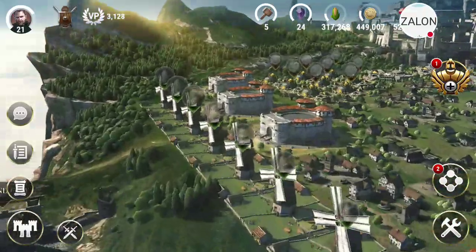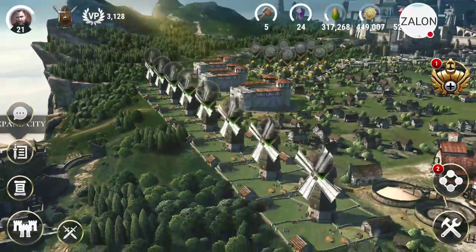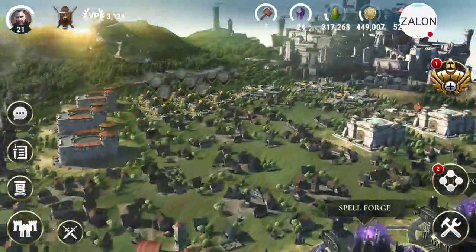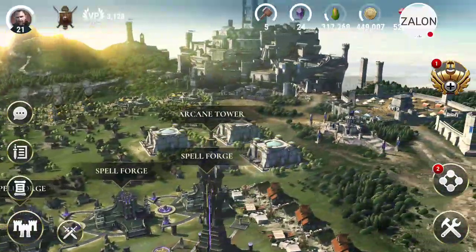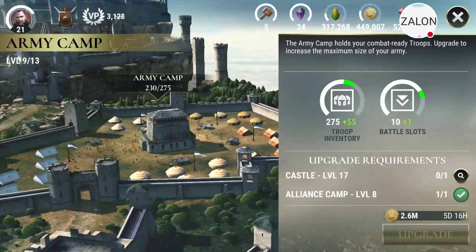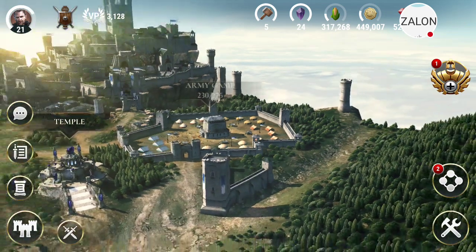Same thing here with the food. The food icons are filling up, as you can see at the very bottom there. I've collected recently, so that's why they're not that far up. I just know not to collect right now — they need a little bit more time. Another cool thing is the army camp. These are all very small things on the sides, but they're huge for gameplay.